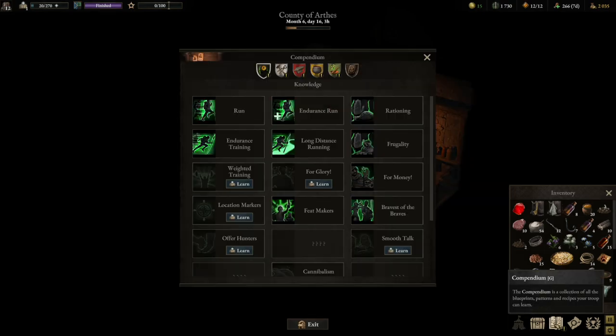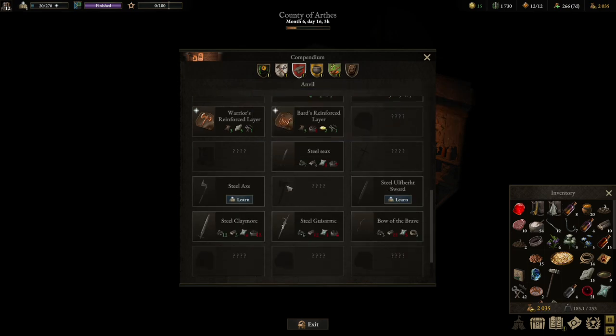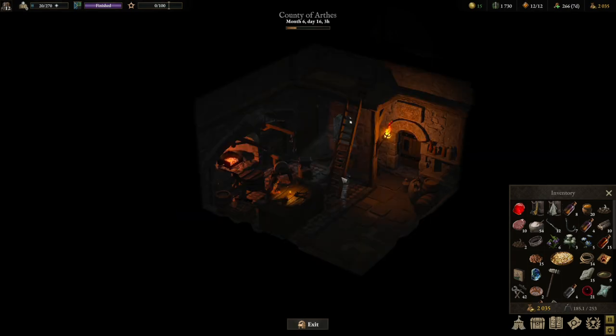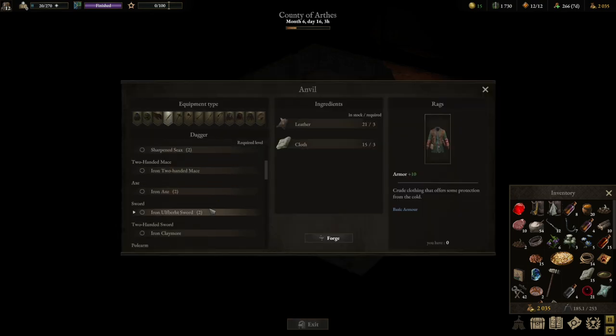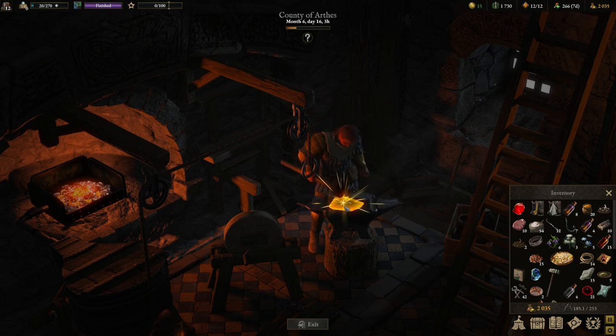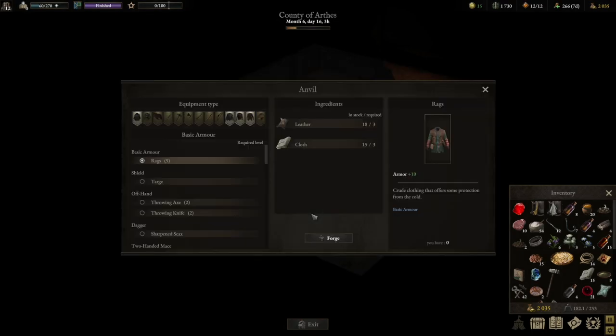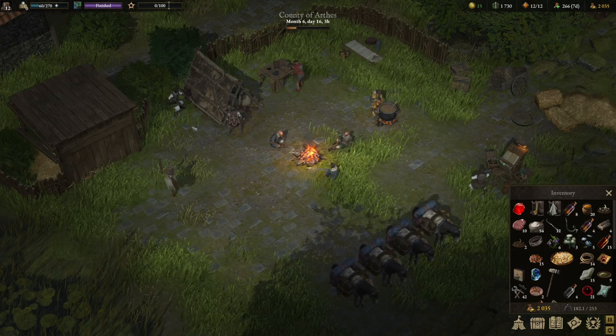This adds a new thing to the compendium - iron plated roundel, armor plus five, guard plus eleven percent protection capacity. Let's go ahead and learn it. I don't know if we have what it takes to craft it, but we'll check. Oh, we do! Nice. Let's craft it then. All right, armor plus seven, guard plus thirteen - that's going to make our warrior very tanky.